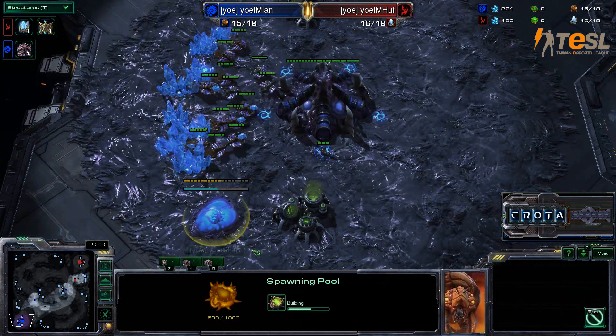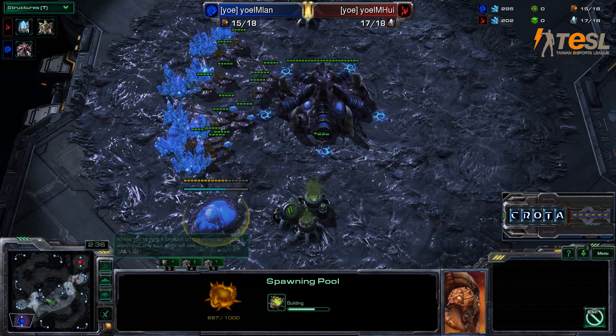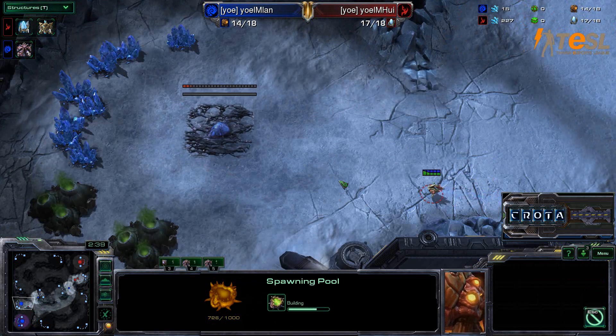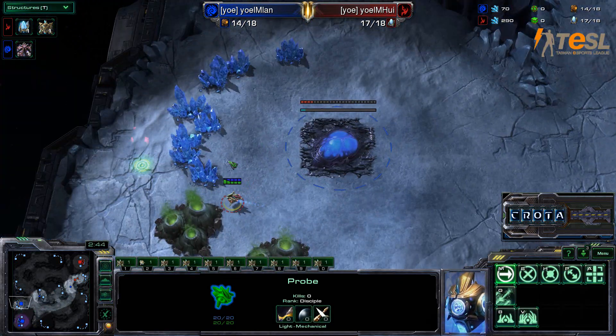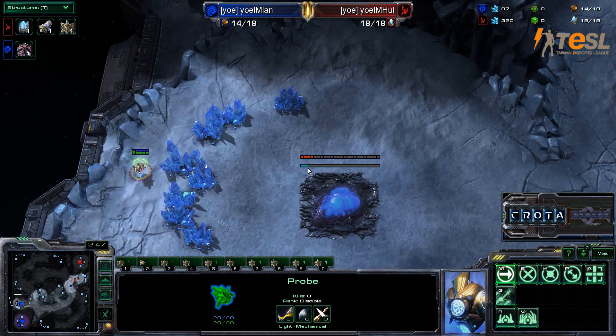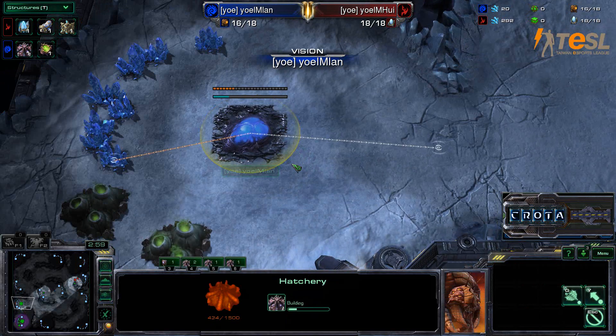So far, Ian is also going into a spawning pool first, and he has yet to place down his hatchery. This does come as a bit of a surprise to me as the hatchery will just come down now. And it looks like Huy is going to be trying to place down pylons and a Photon Cannon back here. This could potentially be one of those game-breaking plays if it is not scouted in time.